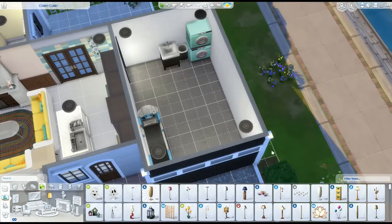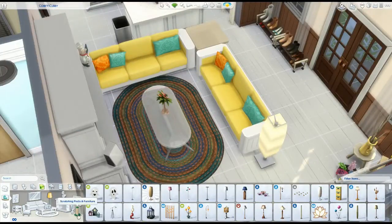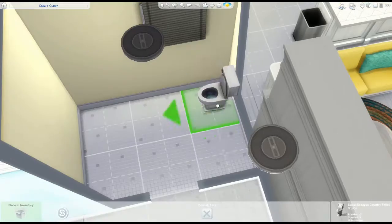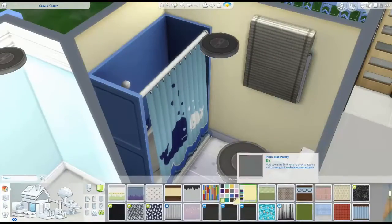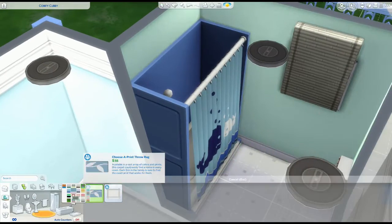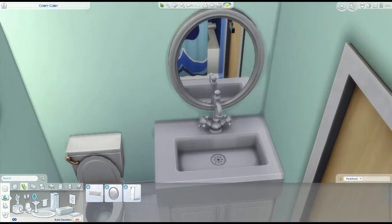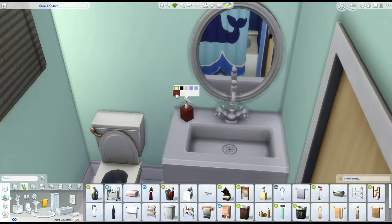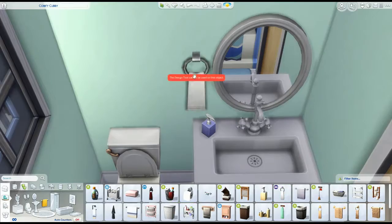I wanted to put something else in the garage but couldn't think of anything. Maybe I should have painted the floor and painted parking garage spots. I thought about doing that — like in Sims 3 you had parking spots with yellow lines. It looked silly, but I liked that.